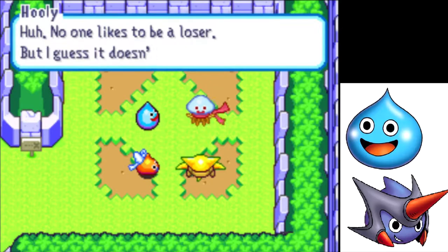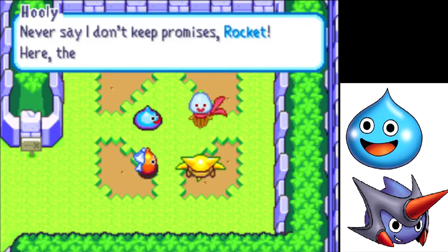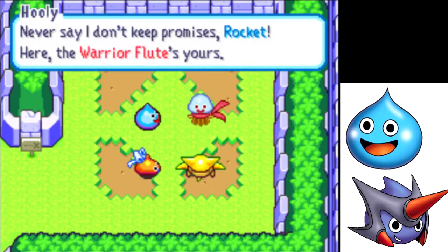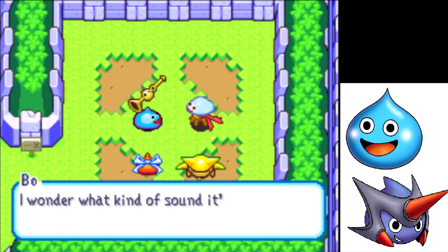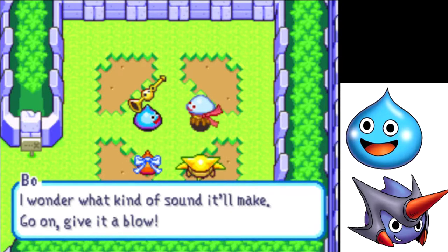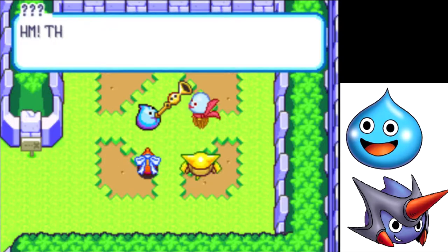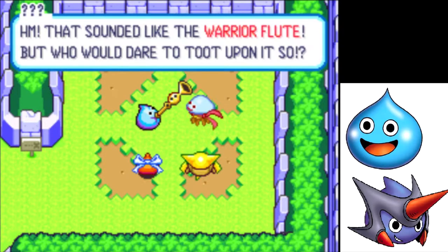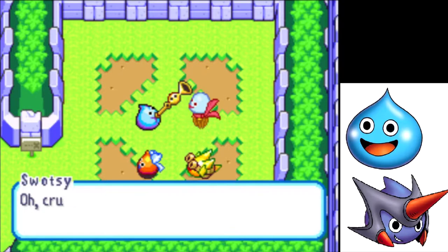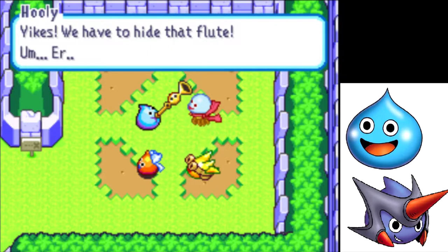No one likes to be a loser, but I guess it doesn't really matter. Never say I don't keep promises, Rocket. Here — the Warrior Flute is yours. I wonder what kind of sound it'll make. Go on, give it a blow. Hmm, that sounded like the Warrior Flute. But who would dare to toot upon it so? Oh, crumbs! I think it was your dad, Rocket. Yikes! We have to hide that flute.